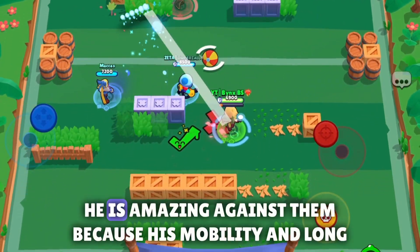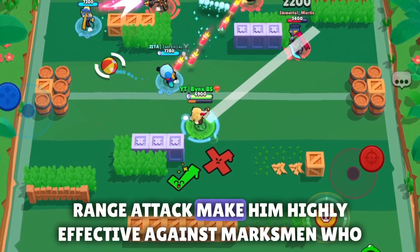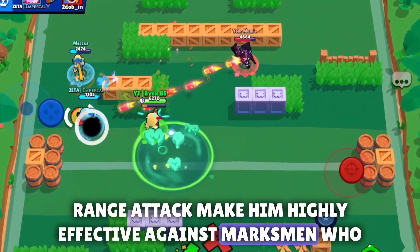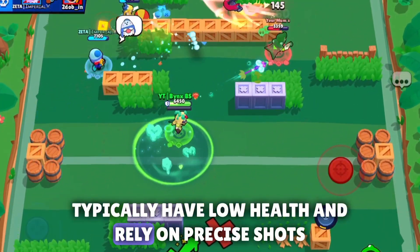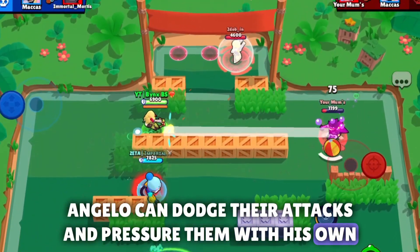Regarding marksmen, he is amazing against them, because his mobility and long-range attack make him highly effective against marksmen, who typically have low health and rely on precise shots. Angelo can dodge their attacks and pressure them with his own.